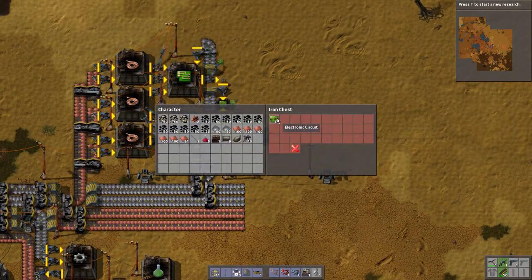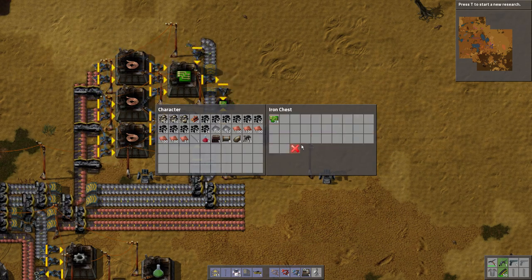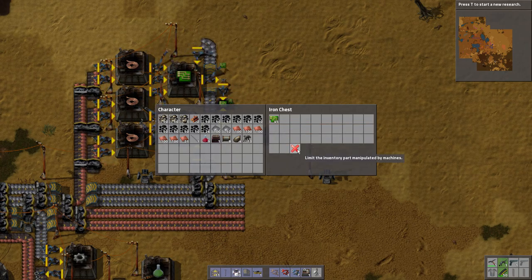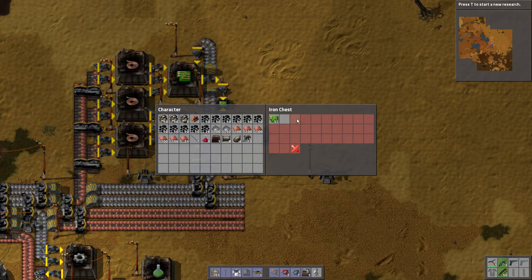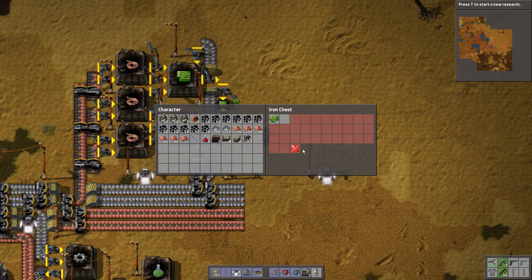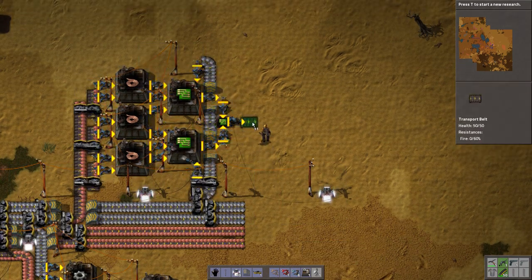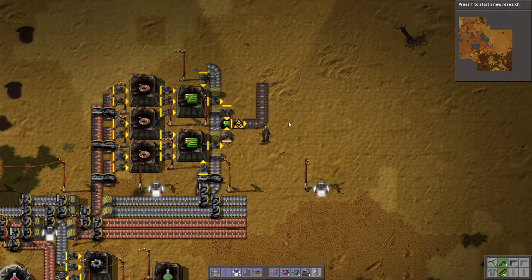Alright, so now we're making iron circuits. If you have not seen this before — if you click the arrow, don't drag it, just click it — you can actually set how much of this stuff you want to make. I want to make a buffer of about two stacks, because they stack in like 200 I think, so that will be plenty. Then the output goes onto a belt, and off you go to wherever we need circuits.